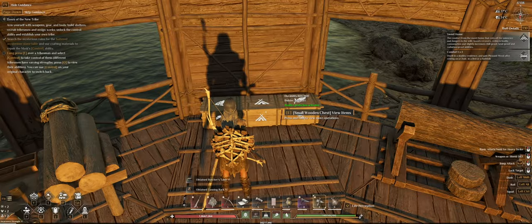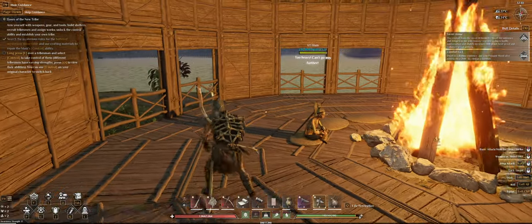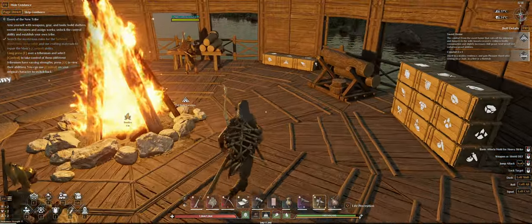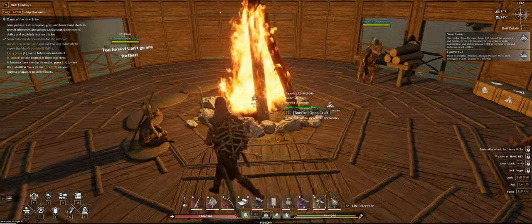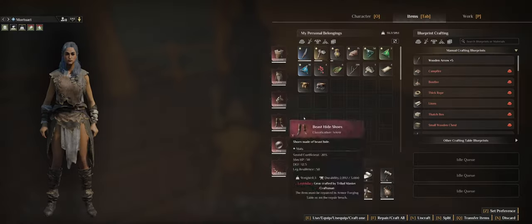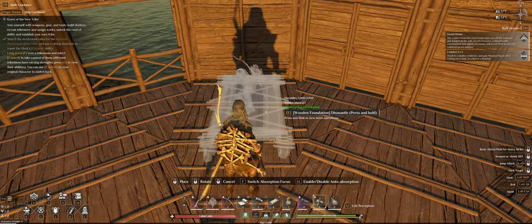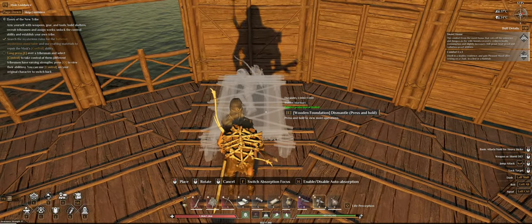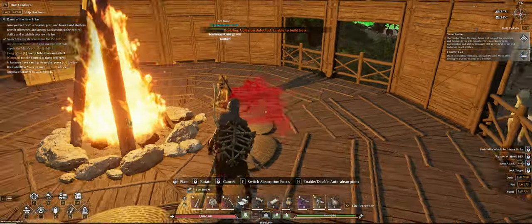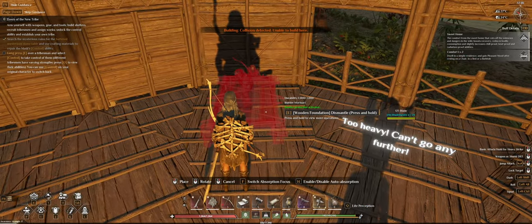First things first - we need beds, the tanning rack, and the butcher's table. We need beds because if you look at the bottom of my screen you can see I'm getting tired, so I'll have to sleep at some point. There isn't really all that much room to place beds currently, so I'll squeeze a bed here and maybe also a bed here for now. That will do.